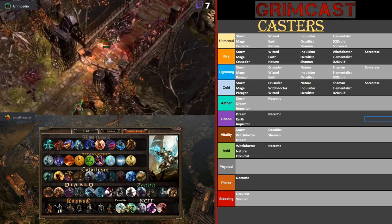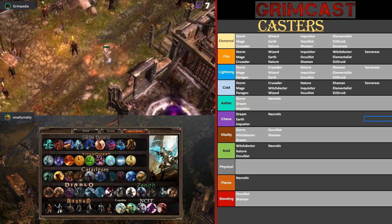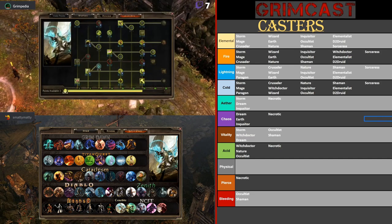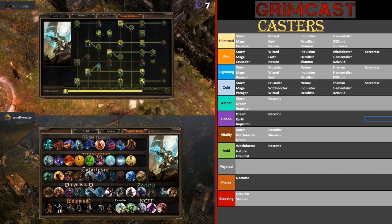Damage block effectively works the same as damage absorption — it's a flat amount reduced after everything else has been taken into account, except for damage absorption, which it also has. So you'll have both, making you practically invincible. It's really nutty.